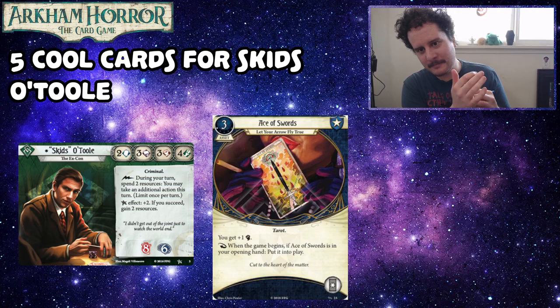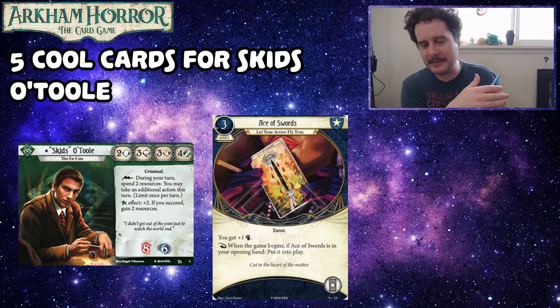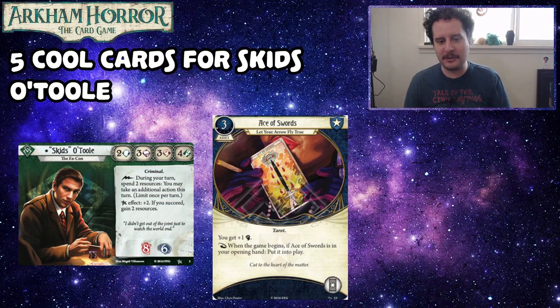Some alternatives we had, like Delilah O'Rourke, but Travis put up an excellent point that while the stat boost is nice, Delilah O'Rourke's remaining ability is really conflicting for Skids, because you want to be using your resources to take extra actions during your turn. You're not wrong to play her, you just have to pick. So let's pretend that Skids also has an Ace of Swords in place, so he has four Fist.